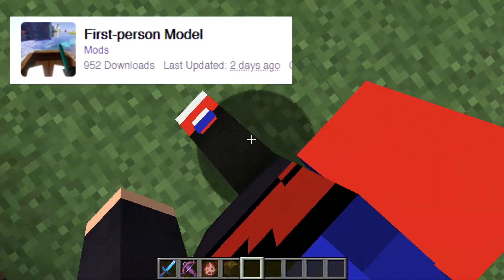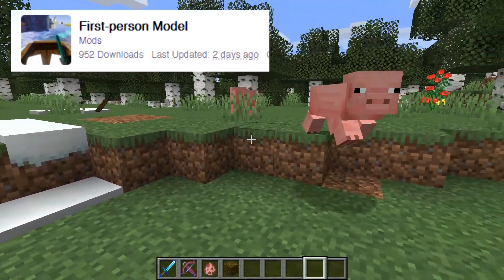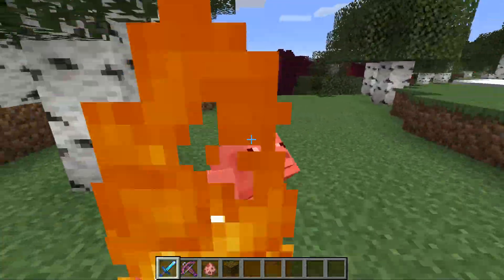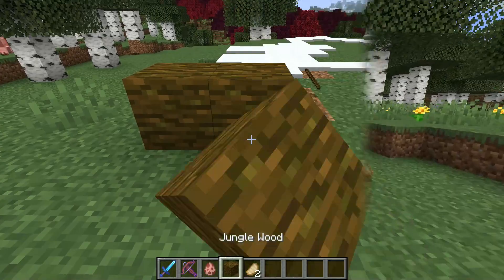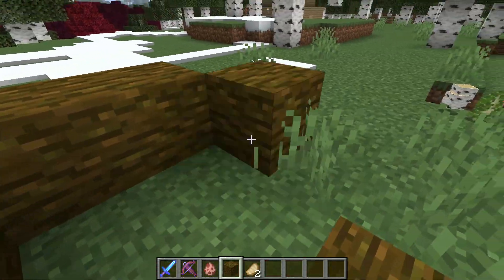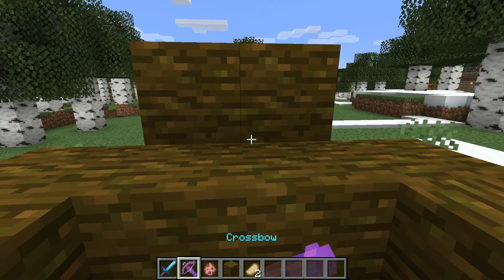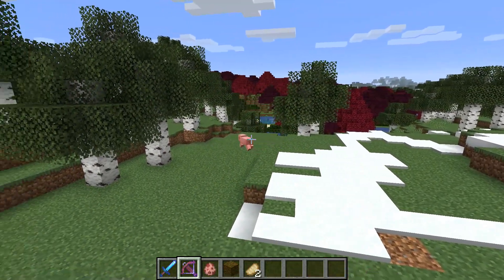At number 1 is the First Person Model mod. It enables the third-person model in first person so you can experience Minecraft from Steve's real perspective, giving the game a more realistic feeling like most modern games offer. This mod will be great for players who like to adventure the world and would go really well with some shader mods.